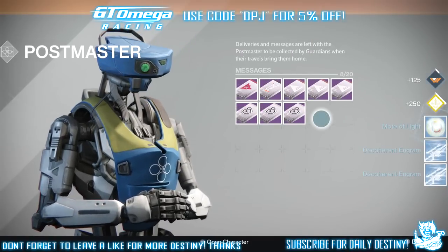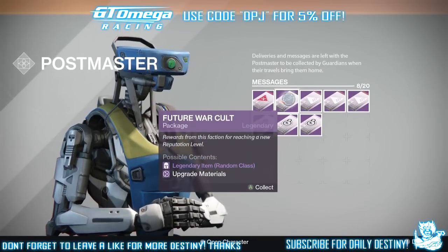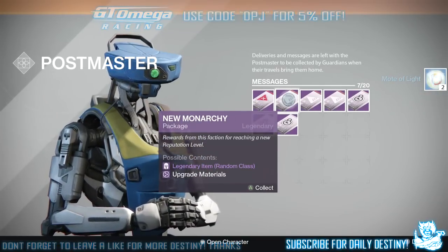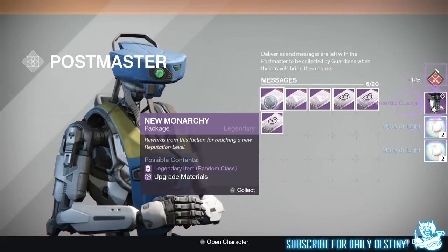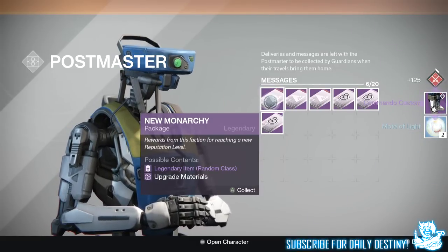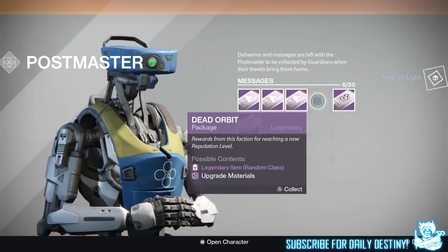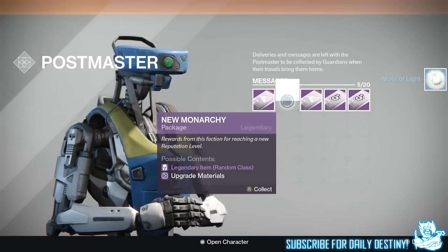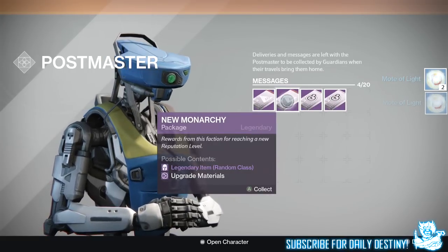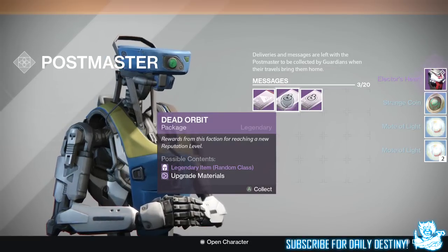Going with the Vanguard and... a Mote of Light. A freaking Mote of Light from a package - that's ludicrous given the amount of work it takes to get one of those things. Two more Motes of Light from the Future War Cult - forget that. Crucible gives two more Motes of Light and the Commando Custom leg armor, which I'm quite happy with. I'll take all the leg armors I can get to mix things up. A Mote of Light from a Dead Orbit package too - oh my days, this is terrible. Got the Electro Heart chest armor, a strange coin, and another Mote of Light.